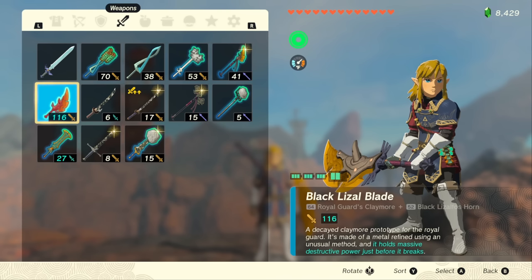For the first example, I'm going to go over repairing and upgrading this Black Lizzle Blade, which is my favorite weapon at the moment, and I want to make it even more powerful.